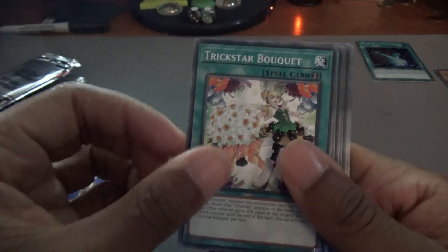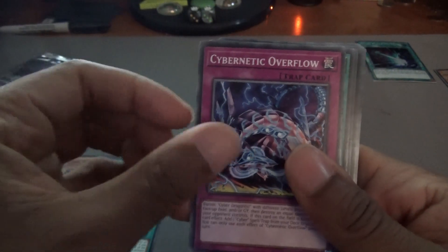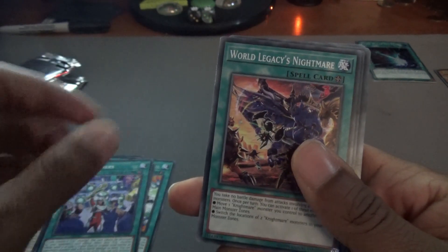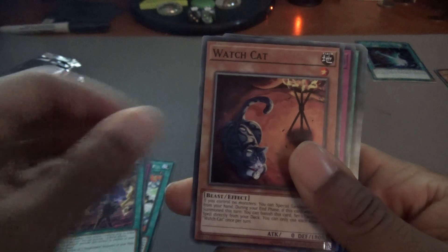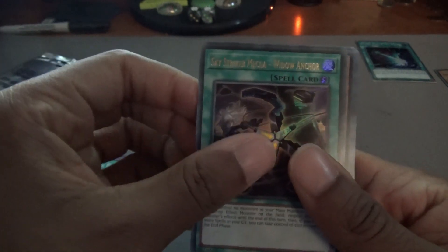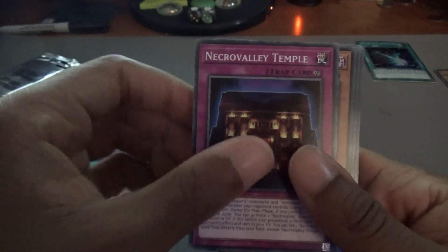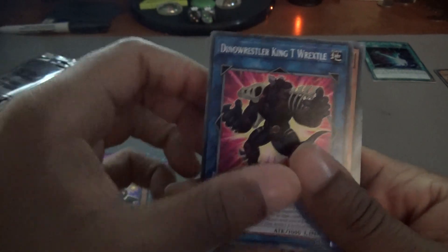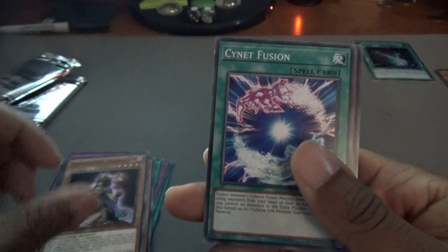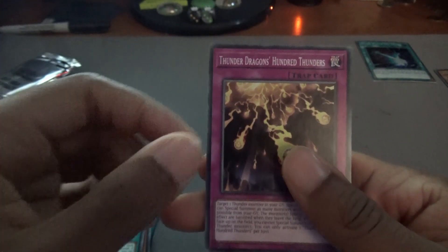We have Link Streamer, Trickstar Bouquet, Cybernetic Overflow, FAA Winners, World Legacy Nightmare, Watchcat, Mirror Force Launcher, Crossbreed, Skystriker Mecha Widow Anchor, Necro Valley Temple — which is actually a really good card for Grave Keepers — Bear Blocker, Dino Wrestler King T-Wrestle, Grave Keeper Spiritual — another really good card — Cyanet Fusion, and Thunder Dragon.